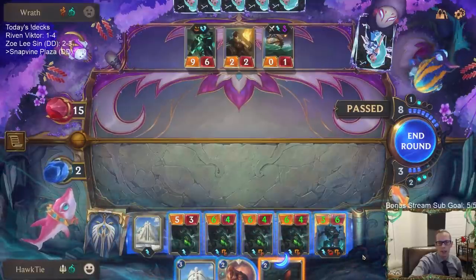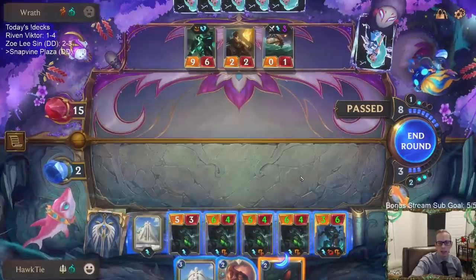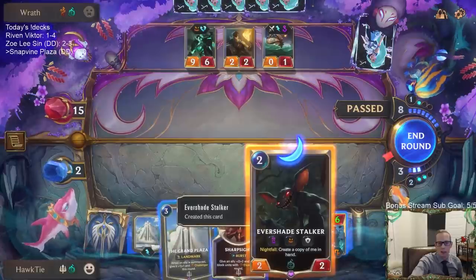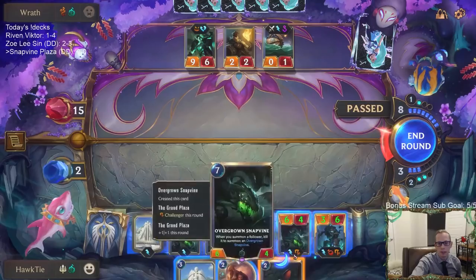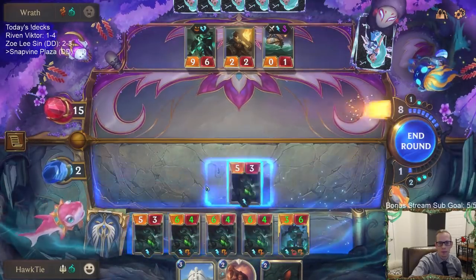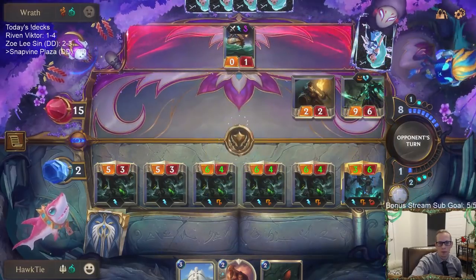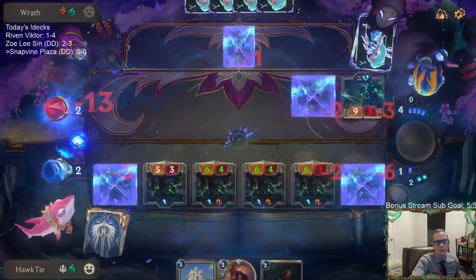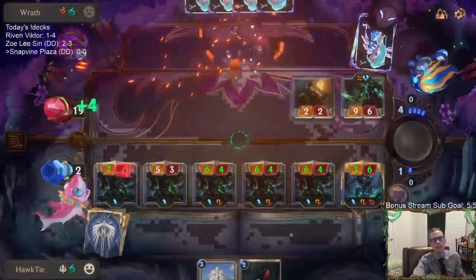They already played Pack Your Bags so it doesn't matter. If you can get Maokai leveled up earlier before Pack Your Bags and obliterate all of them — if they still have a Go Hard in hand they just keep putting them back. I play the other Evershade Stalker over the Grand Plaza. Their plan — Drain 4 — that plan's not good enough. Good job Snapvines, GGs, got the win — we're one and oh!